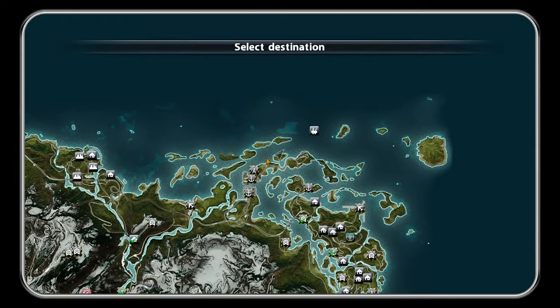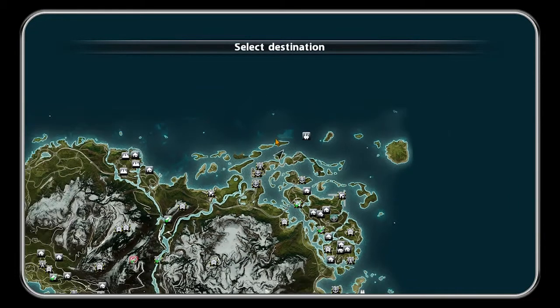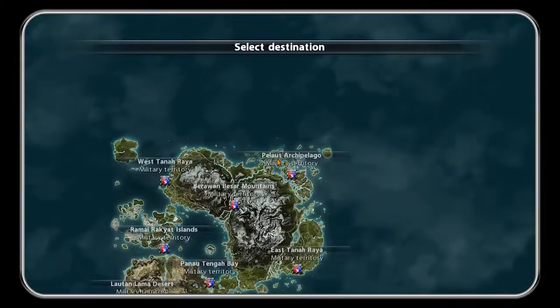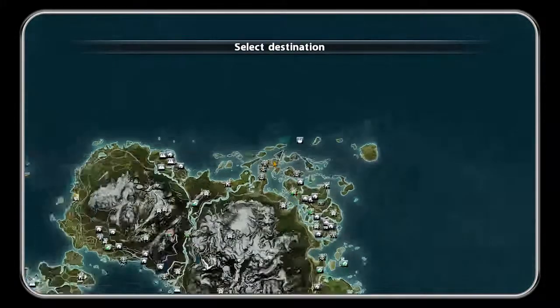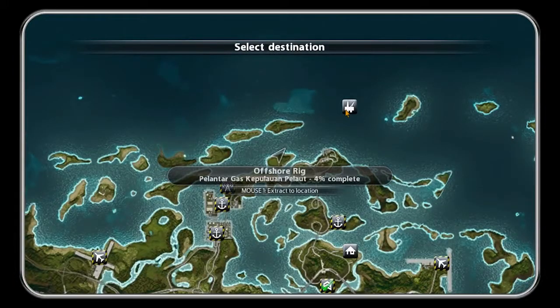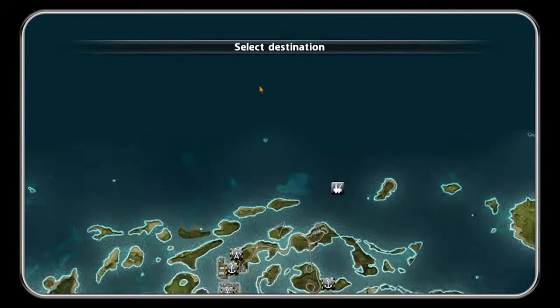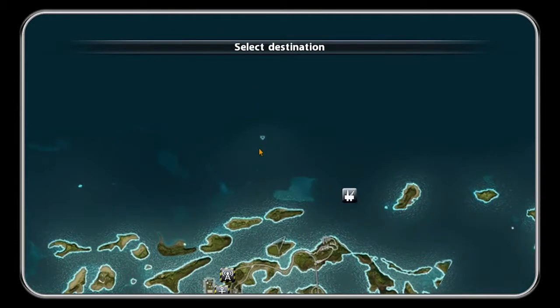Hello everyone and welcome back to another little easter egg video. Today I'm going to be showing you the Pie Island easter egg in Just Cause 2. So this is where I am, just at the top right of the map here, and if you spawn around here or this oil rig, the little place we're going to be going to is right here — this little triangle shaped pie thing.